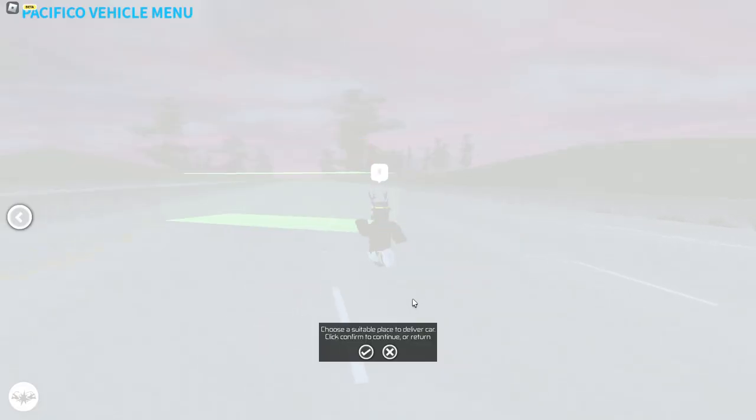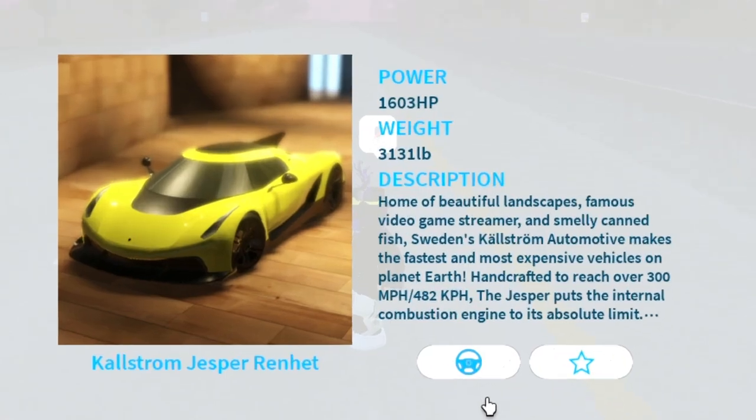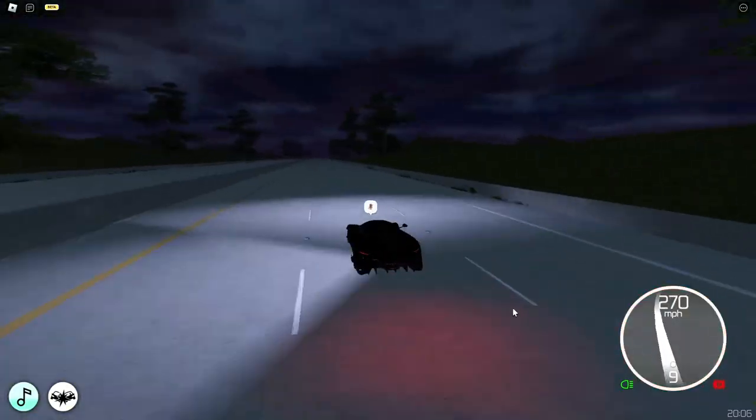We got another Chiron — this car does 263 miles per hour. The next car is a Koenigsegg Jesko, the fastest car in Pacifico 2 at 306 miles per hour. That's indeed pretty fast.